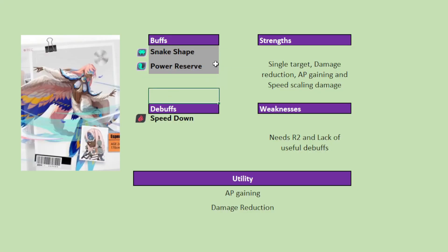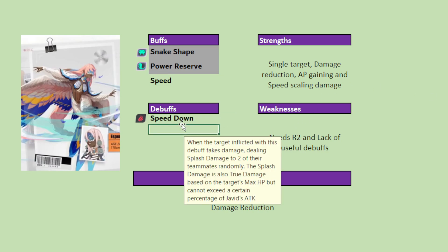Starting with what she brings to the team, she comes with three buffs. She has a speed up buff, and then she has two silver debuffs. The first one is snake shape — her basic ability has 30% damage. The second one is power reserve, which is her whole mechanic or gimmick. Damage taken is 50% less, but it disappears when she's attacked and also when it runs out because it has a one-turn cooldown. If her allies move while having power reserve, or even if she moves, the power reserve gets removed.